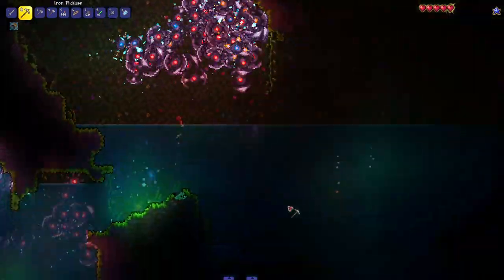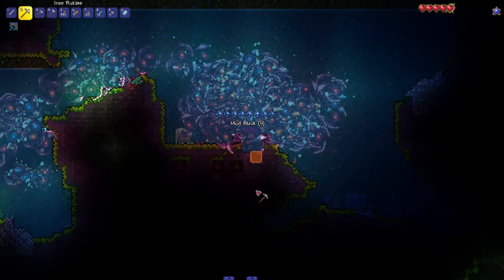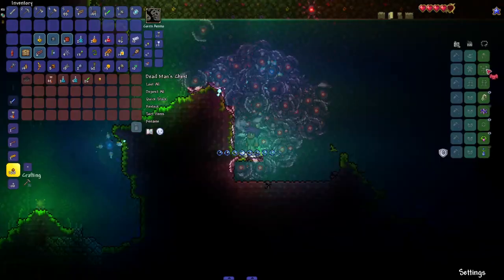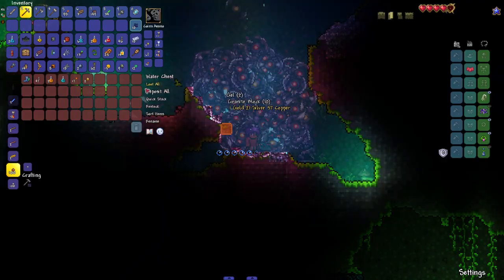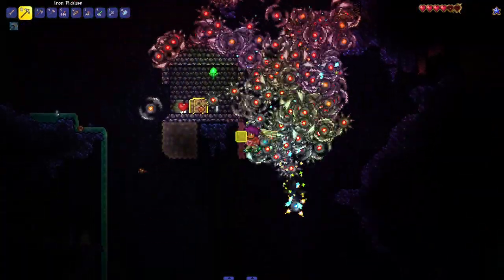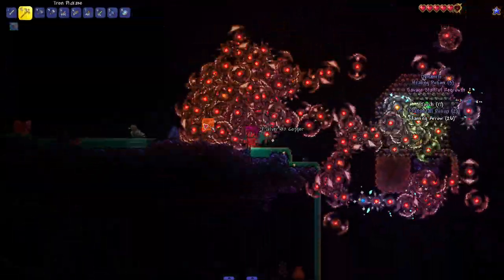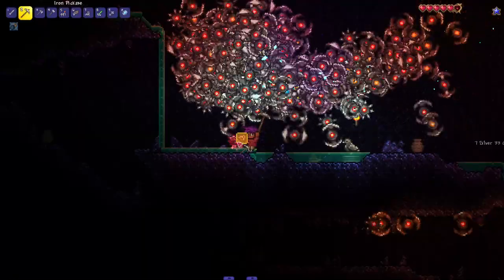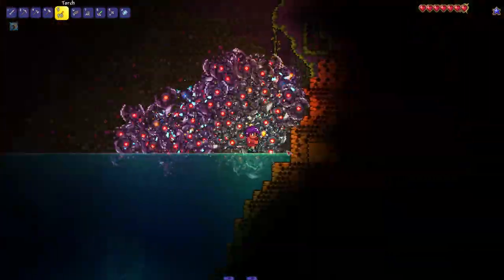A golden chest! But it might be a trap chest — it is a trap chest. I've got good eyes. Dead Man's Shirt, we'll put that on because we are not dead. There's an underwater chest with Water Walking Boots. There's a jungle temple in the middle of the granite biome of course. It's a jungle temple chest so they totally suck, but it's the thought that counts. There's another Queen Bee hive around here — get them spheres!